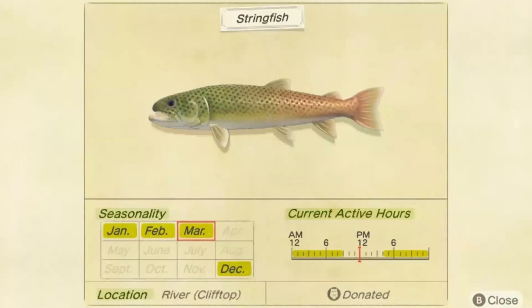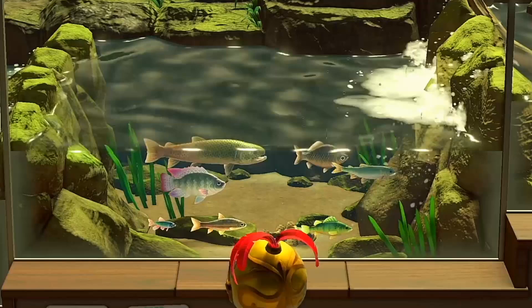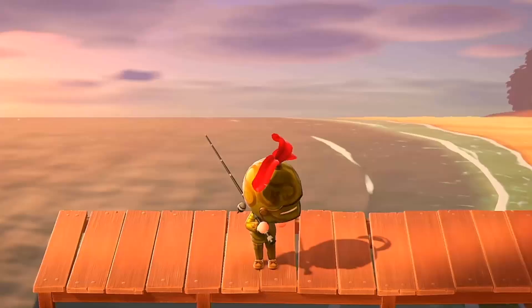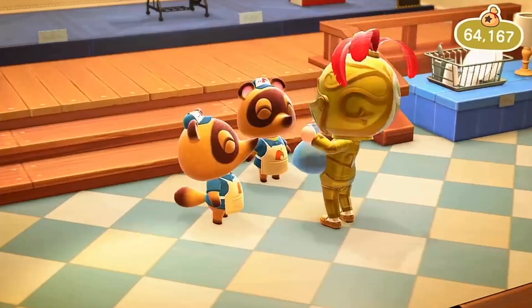The Stringfish is an extremely rare fish that appears in the winter from 4 p.m. to 9 a.m. It is caught in the river in games prior to New Leaf, and the clifftop rivers and ponds in New Horizons. It is one of the most valuable river fish along with the Golden Trout and Dorado, selling for 15,000 bells. The best method to catch this fish is to climb to the higher levels of the island using the ladder, bring a lot of fish bait, and use it to spawn fish. If one isn't found within 35 to 50 bait, it is best to move to a different spot, as different areas sometimes have different spawn rates for fish.